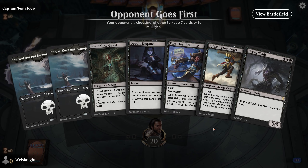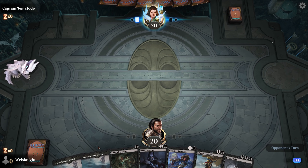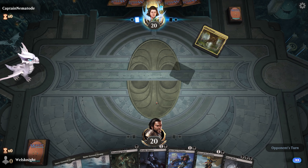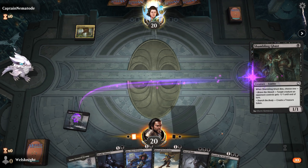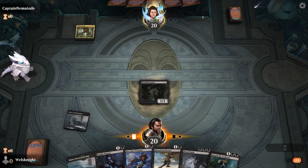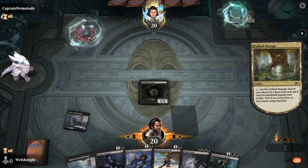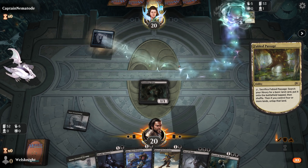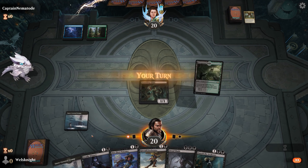We are on the draw. This hand looks fine — we've got a couple of lands, Shambling Gast, Deadly Dispute, Kitesail Freebooter. Pretty good. We'll go turn one Shambling Gast. They did mulligan. Fabled Passage — probably some sort of a control deck, maybe a ramp deck.